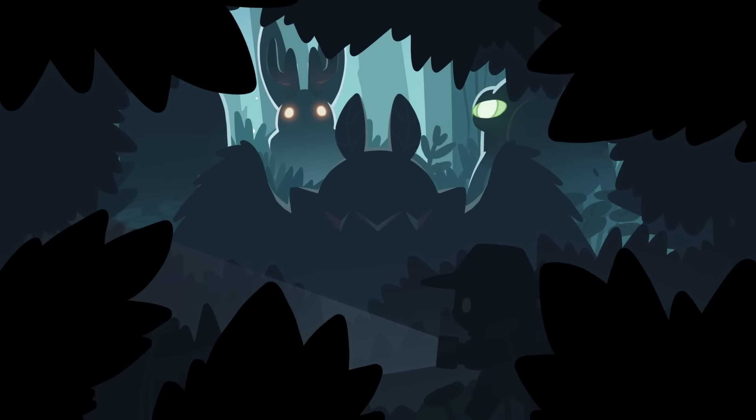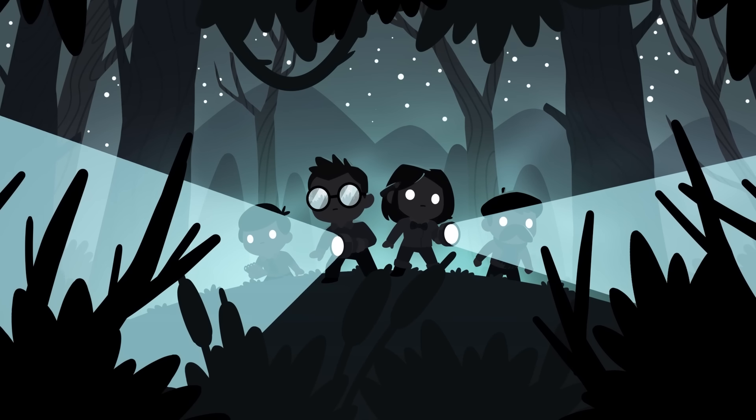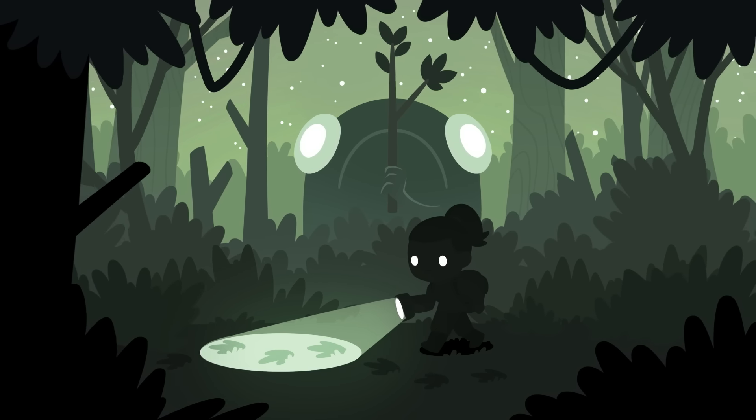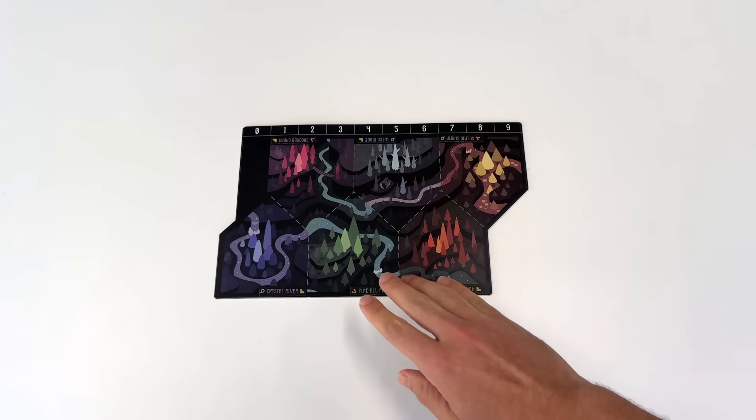Hi, I'm Rami, the founder of Unstable Games. And I'm Jesse, the Game Design Manager, and we're here to teach you how to play Twisted Cryptids. Twisted Cryptids is a tabletop game for 2-4 players that takes about 60 minutes to play. In this game, you'll play as a cryptid navigating your love-hate relationship with humans to earn your status as a true legend.